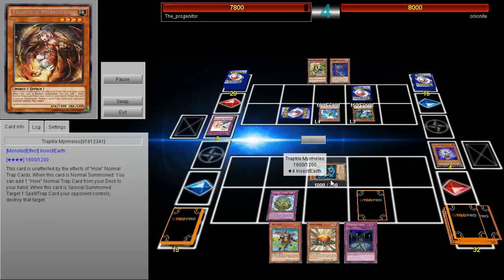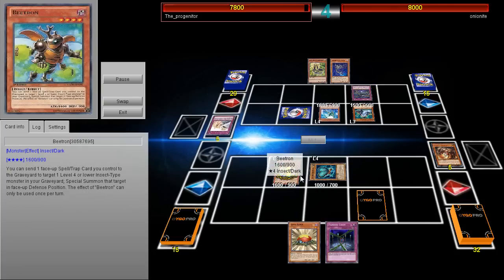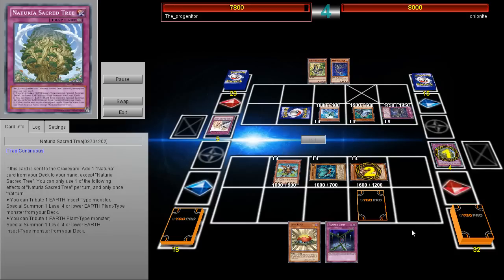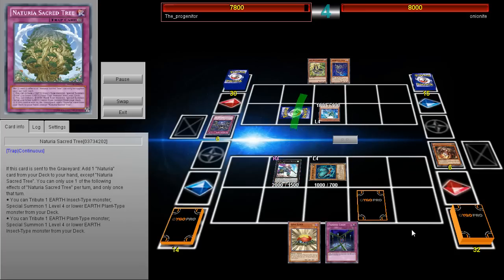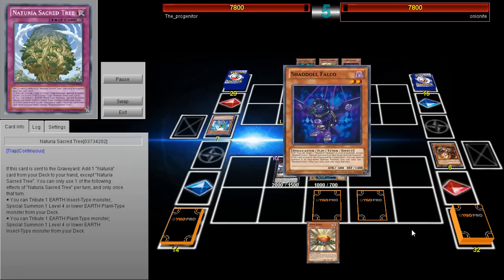Basically when Mortal Attack got hit, people were like, I don't want to play the Artifact Trap Tricks anymore. There's a really cool card in here that was used earlier on, which is that Cheerios Sacred Tree. He's able to basically tribute most of the stuff in his deck and then get out a Mermilio. Mermilio is then able to pop a Spell and Trap card, and he keeps bringing back Mermilio — that's why he's getting so much advantage here.